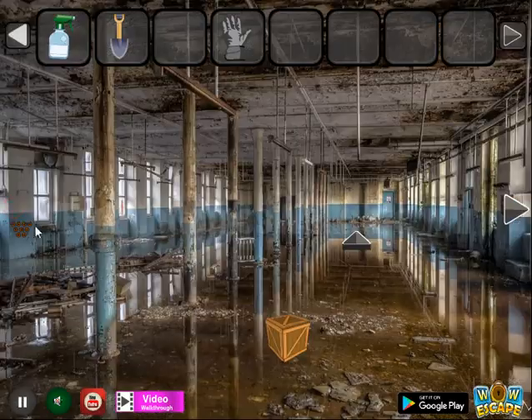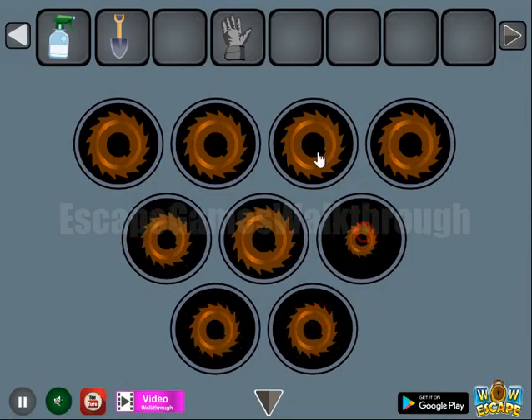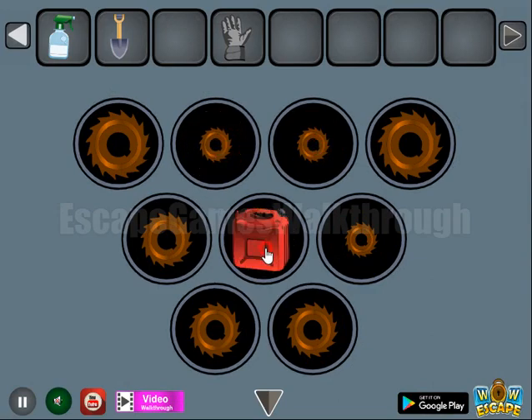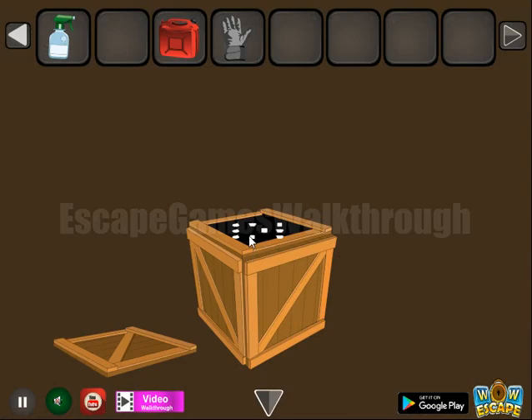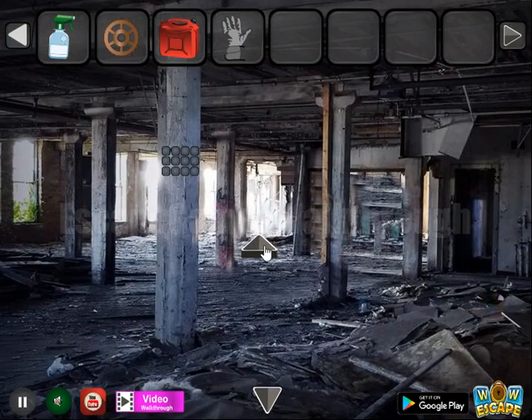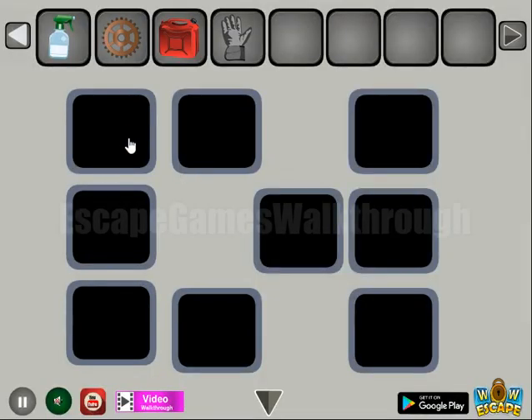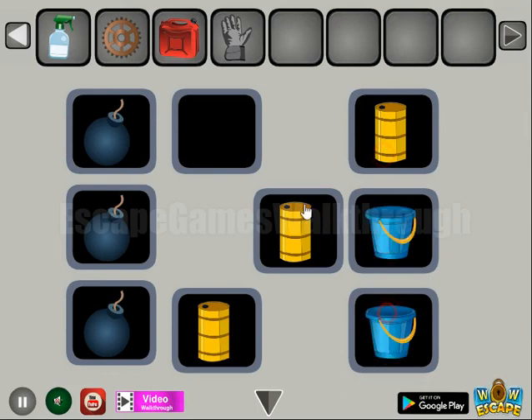So we need to select the same sizes here. This one is medium and these three are small. Now with this spade we can open the crate, get a few different objects, and select the same objects on this place — spots for the bombs, barrels, and buckets.